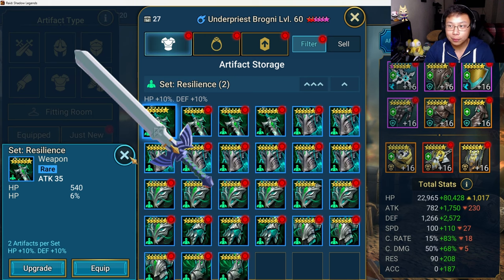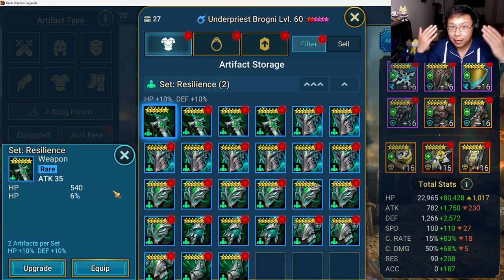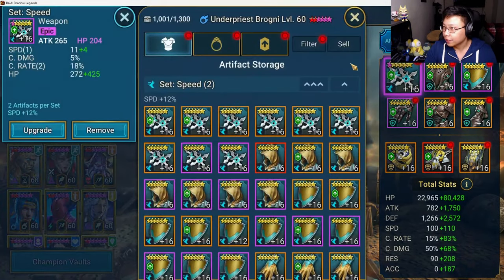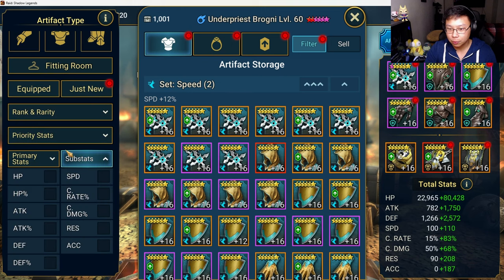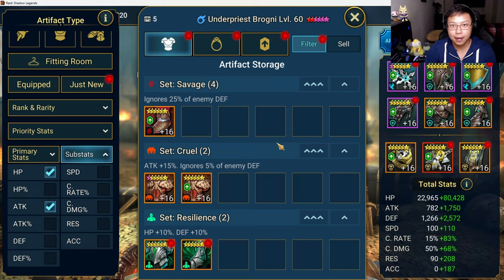Even if I double roll an HP percent and equip that on a champion, it's kind of like leaving stats on the table, because I do have triple roll epic pieces for HP. It's better to do that in my mind than to settle for a rare piece. Automatically I don't keep rare pieces, I don't invest the silver into it, I sell that. And the next thing I do is I check for double flat stats.